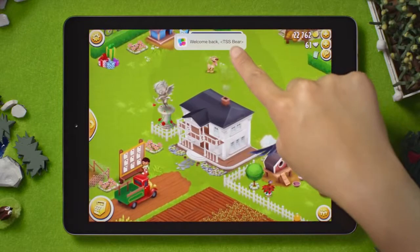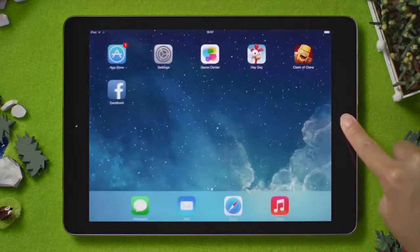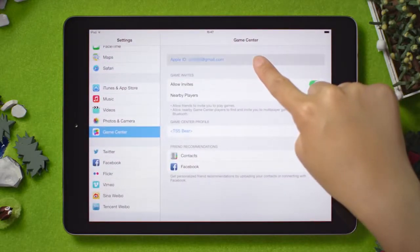If you find that you are signed into an account that is not yours, simply go into your device's settings, scroll down to Game Center, tap on Apple ID, and sign out of it.